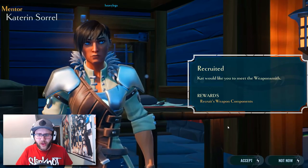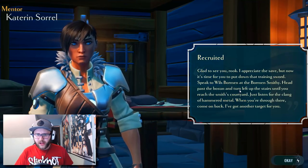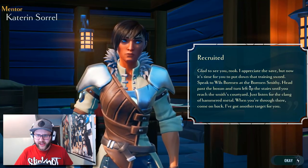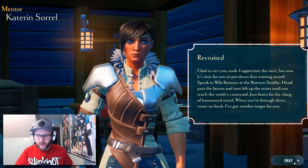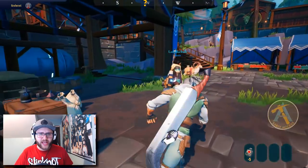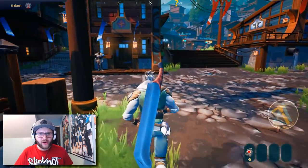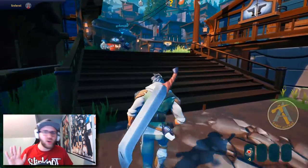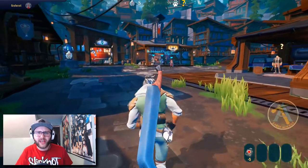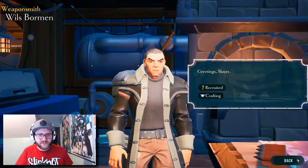They could probably put some sort of pop-up on screen to let people know, because some people who just play action games might not know that. So Kat wants me to meet the Weaponsmith, so we're going to accept that quest. Once we get our new weapon, it looks like she's going to send us back out to fight another behemoth. I don't know if I like this sword too much — I'm kind of a quick and dodgy type of guy, not usually a big heavy character.